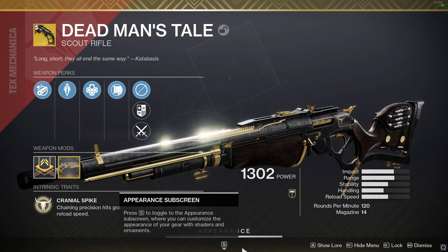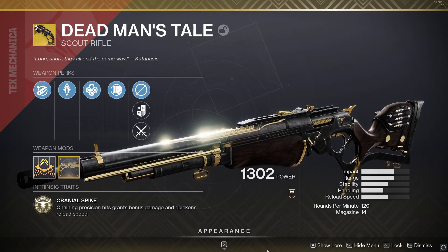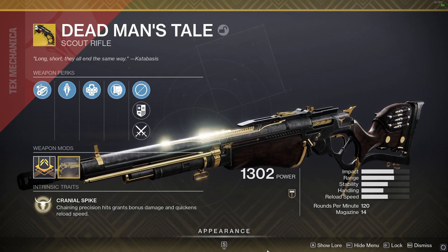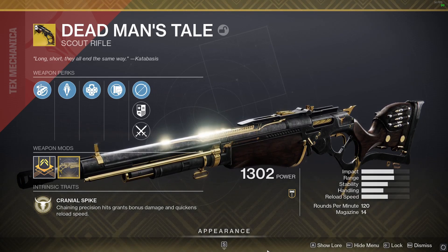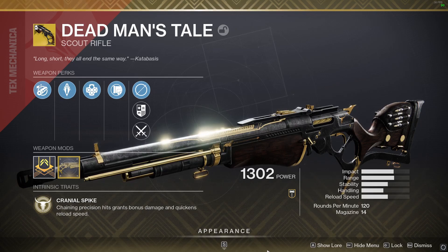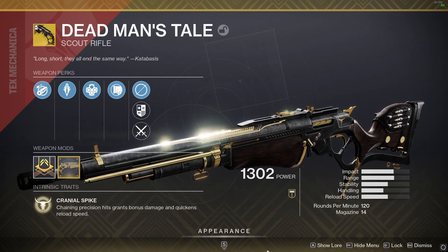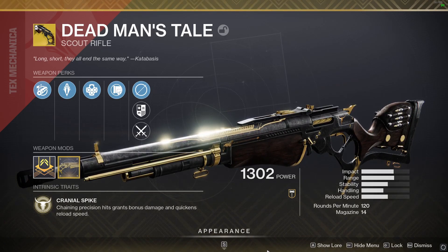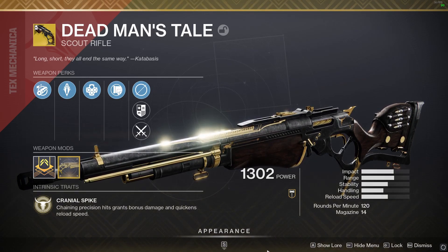Dead Man's Tale is a scout rifle with an RPM of 120, lower than any legendary scout rifle, with a magazine of 14. Its intrinsic trait is Cranial Spike — chaining precision hits, not kills, will grant the gun bonus damage and faster reload speed. This stacks up to 5 times.